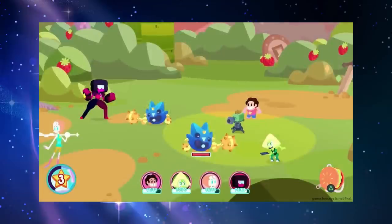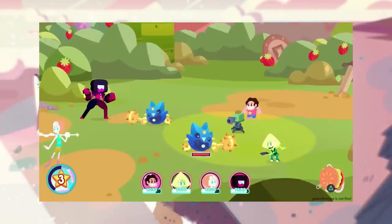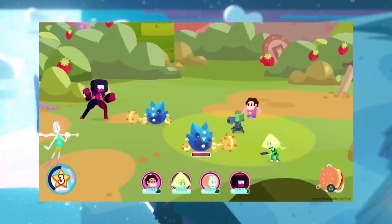Probably the most exciting news is that Peridot is now confirmed to be a playable character. I believe there are eight playable characters in the game — we have Pearl, Garnet, Steven, Amethyst, Peridot, Greg, and Connie, so there's one more playable character. I believe there's also going to be a DLC character, unless the eighth character is the DLC. So we have at least one more character that will be playable if we're not counting DLC as additional characters.